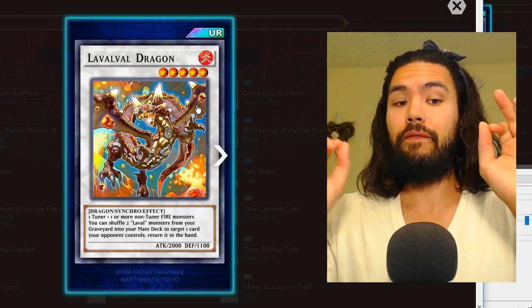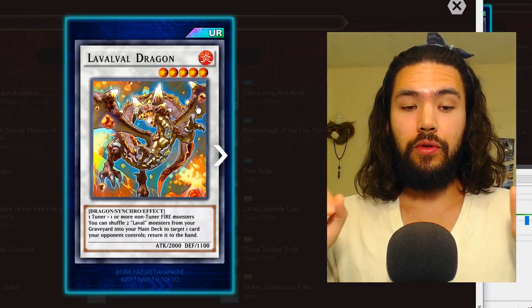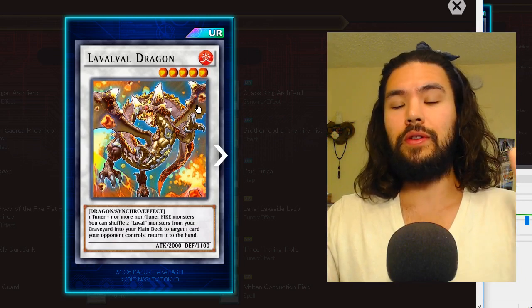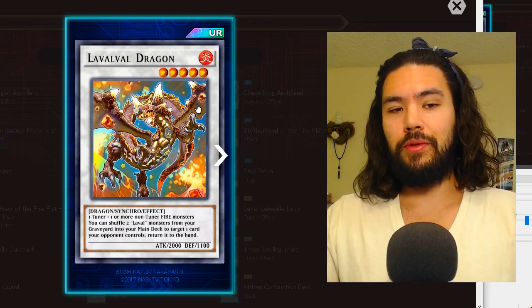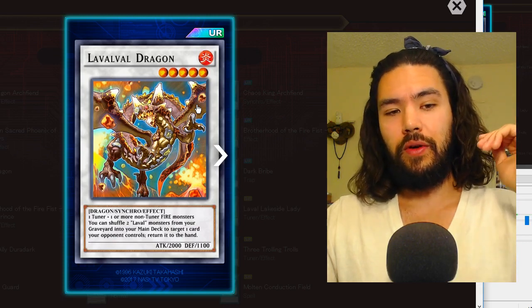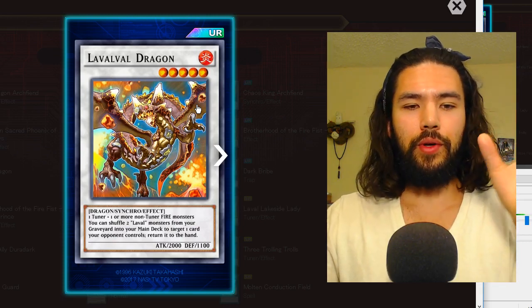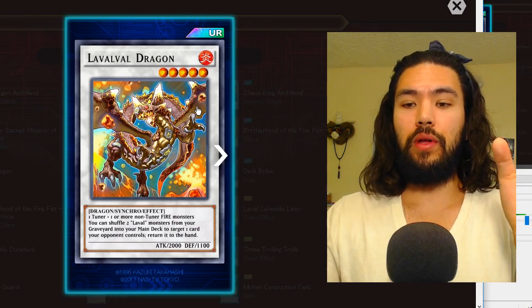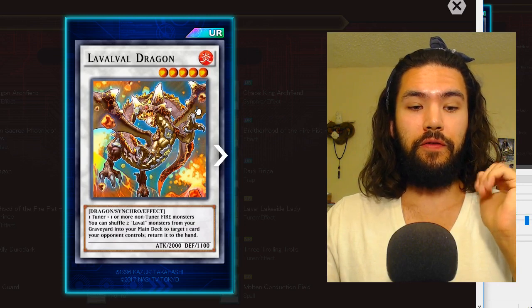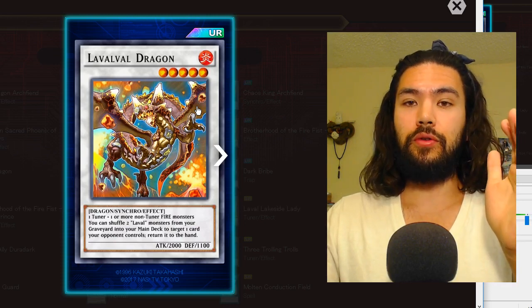Laval Dragon: level five fire synchro, one tuner plus one or more non-tuner fire monsters. You shuffle two Lavals from your graveyard into your main deck, then target one card your opponent controls and return it to the hand. Not once per turn — super good, but only in the late game. It's a really good effect given that it's a low level with a light restriction, only needing a fire non-tuner monster.